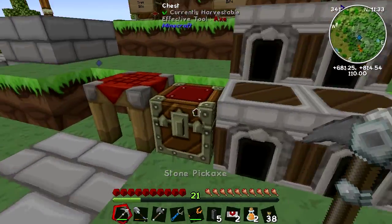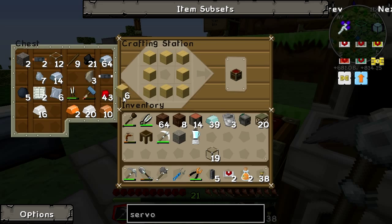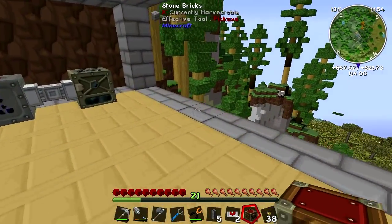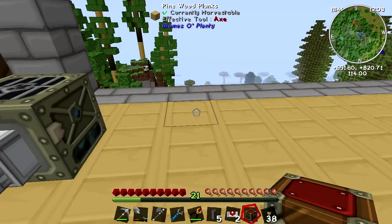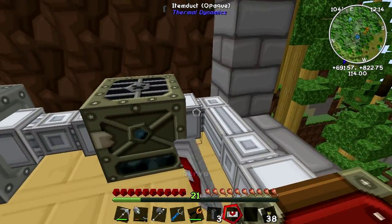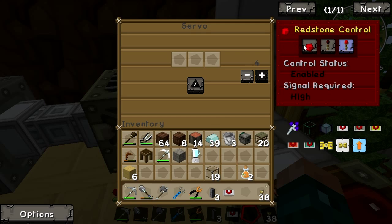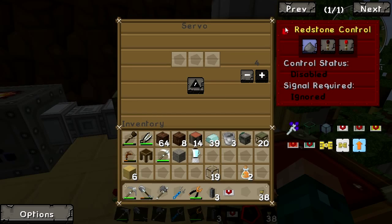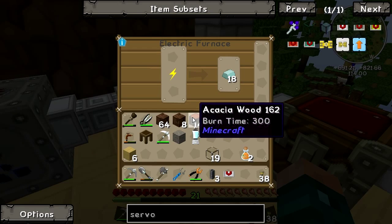Since we have two of them, let us grab a chest for pulling things out into. That can just sit there, probably, with a servo connecting it. We pop that servo on there — we can click on it, set a blacklist and a whitelist for things to come in and out. But most importantly, if you turn the redstone state off, it will automatically start pulling things. It is quite slow, but it does work.